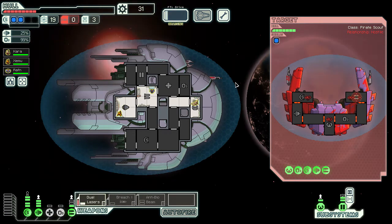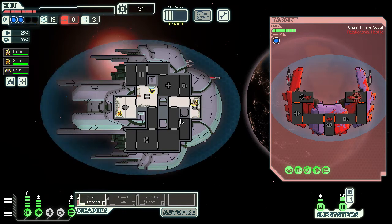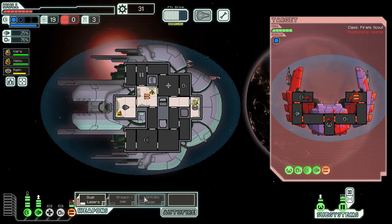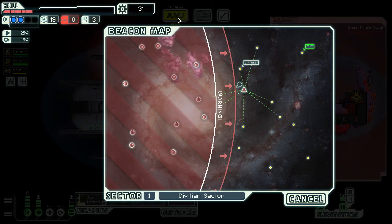Very, very lucky — gives us one more shot with our dual lasers. We need to get that Burst 2 down if we've got any chance. We've got a rock man doing the repairs. Our dual lasers keep targeting their weapons. It doesn't look like their rock man can repair the weapon system quickly enough. We can jump away at any time. Let's check if there are any stores — there are not. There's a distress beacon; we'll probably have to go there and then the exit.